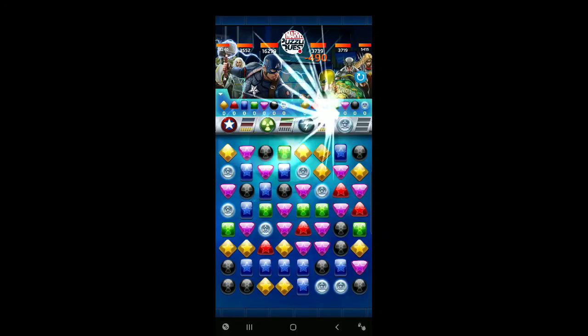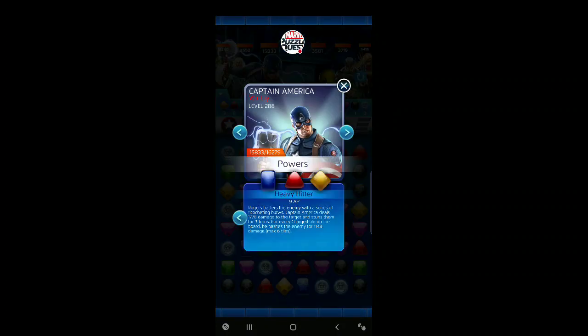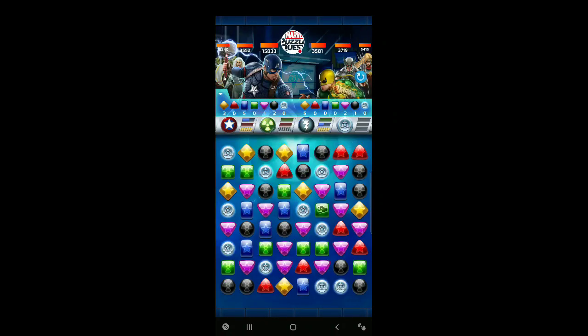Quick look at Cap's abilities. Starting with yellow: if a teammate would take 1,400 or 1,500 or more damage, he jumps in front, reduces the damage, and if he then takes nearly 1,100 damage from an ability or big match damage, he creates four countdowns replacing yellow tiles with countdowns that put blue and red on the board. That's pretty cool. His red ability costs only six — a countdown that creates charge tiles every turn; when it expires, it does a little damage. And his blue Heavy Hitter is a stun for three turns, doing multiple hits of damage for every charge tile on the board.